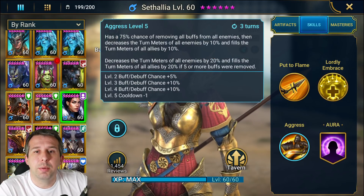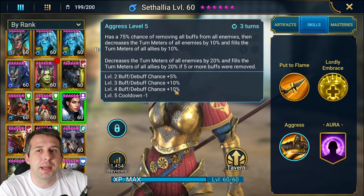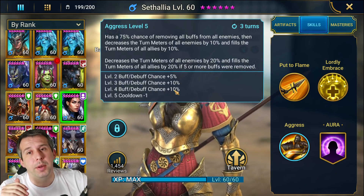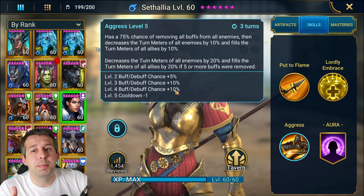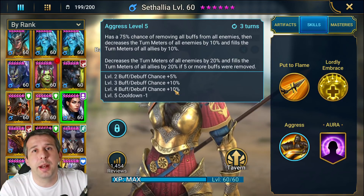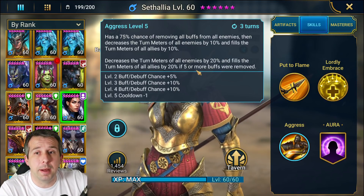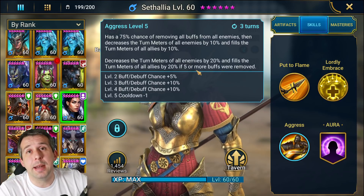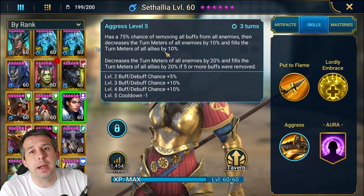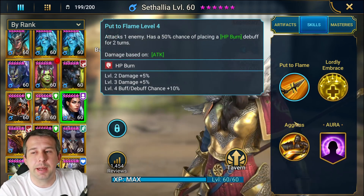Her A3 can be booked down to three turns. I would suggest booking this ability to get the 100% chance of removing all buffs from all enemies - that's massive. Against a Duchess team, a Sifi team, all their buffs are gone. In faction wars, clearing waves where they buff heavily, clean all those buffs off. If you remove five or more buffs, you drop their turn meter by 20% and push yours up by 20%. You need accuracy to make the turn meter manipulation and buff removal work.